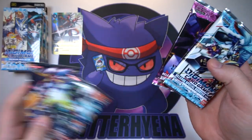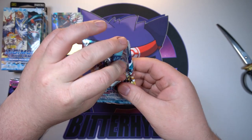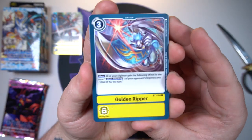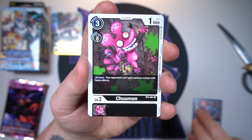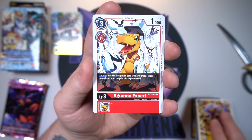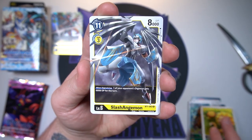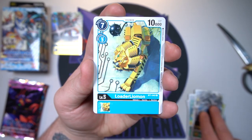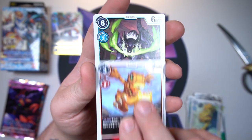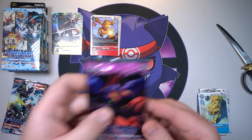We've got our version 1.0 and 1.5 packs — we'll start with 1.0. Starting off we've got GoldenRaptor, Chumon, Andromon — love ya — DimensionScissors, Repamon, Agumon Expert — I've always loved that artwork — normal Agumon. We got Frimon, SlashAngemon — remember seeing you before — LoaderLeomon, and Agumon as our rare. We've also got a Sorcermon as another rare on the end. Nothing crazy out of the first pack, but that's alright — we've got tons left.